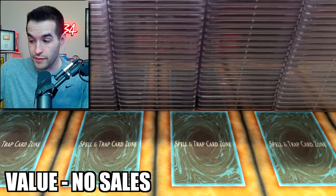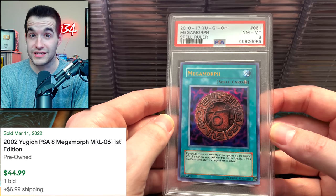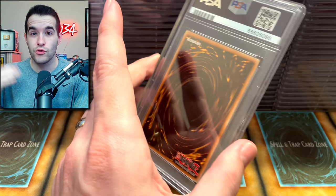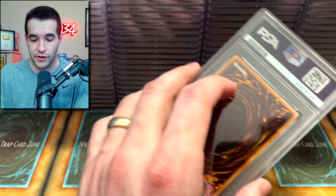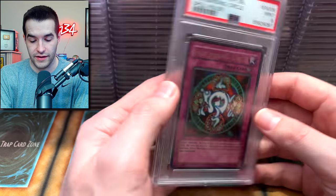A Duelist Pack, Jaden and Yuki. Bubble Illusions. Reprints — back at it again. Megamorph — got an 8. If there's anything you learned from this video, don't send in reprints to get graded. Just don't. Because you will get a terrible grade. Spellbinding Circle — I don't know if they just can't tell that it's a reprint. Maybe it's just that the scratching is that bad.